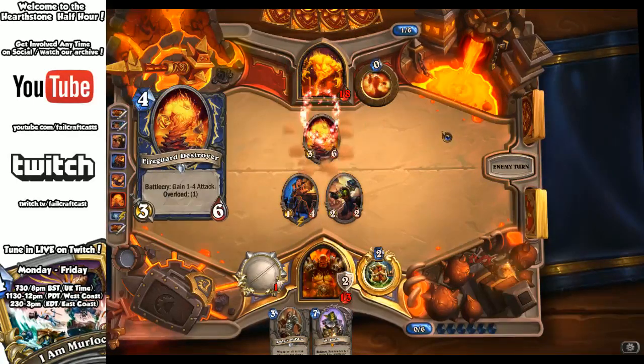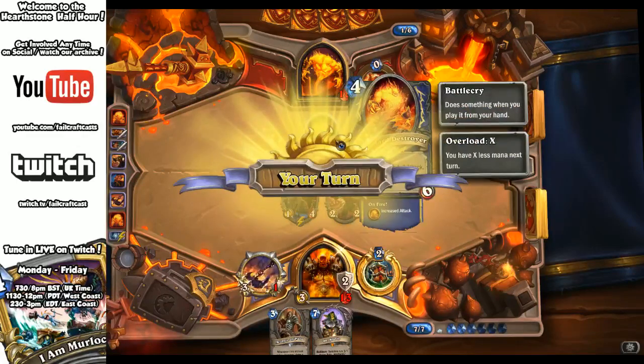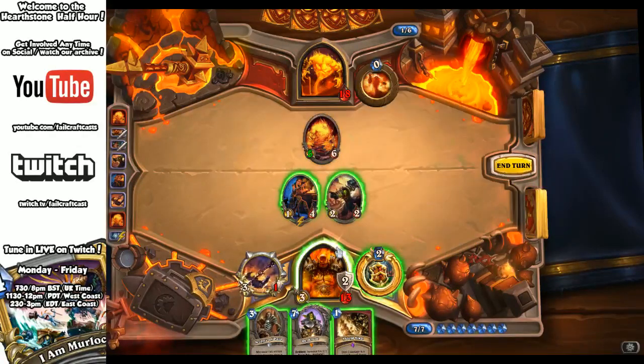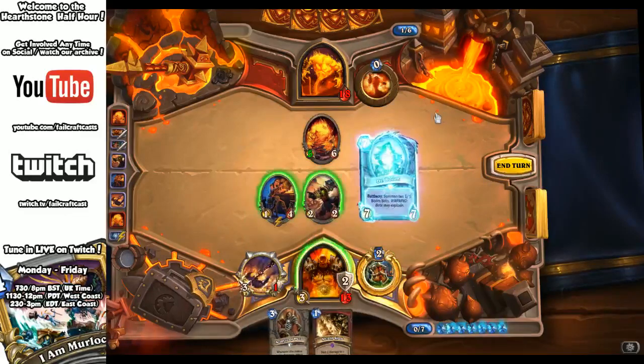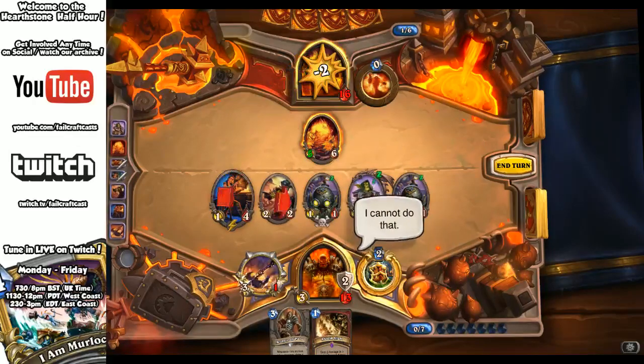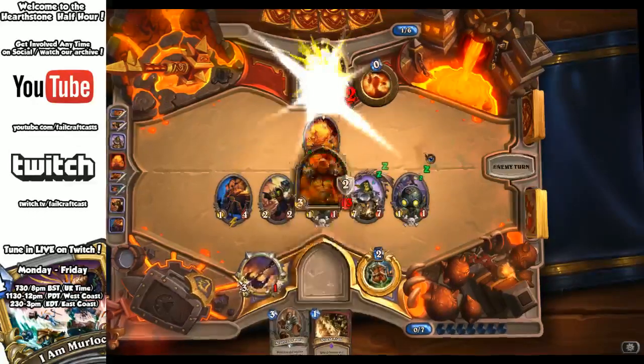If I can throw down Dr. Boom, it should actually be relatively good here. That got destroyed a little bit more. With the battle cry, it gets one, three, four attack with an overload of one. So playing by the rules, I can actually just go full face and see if we can finish this next turn with the Boom.